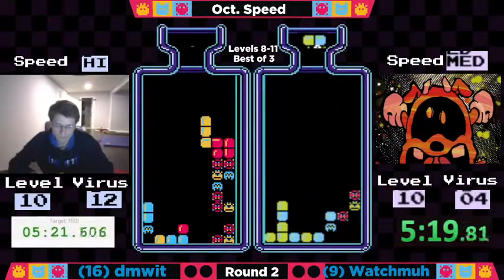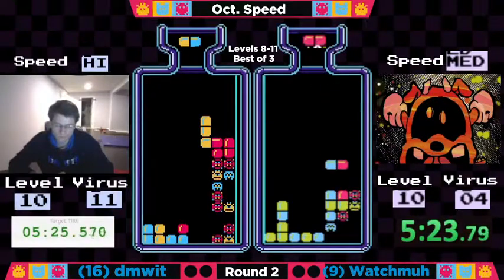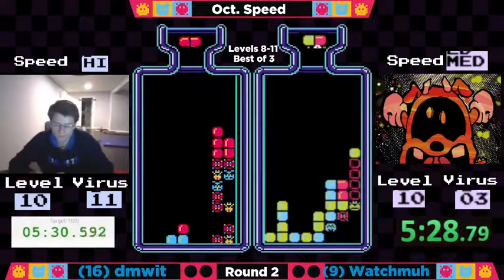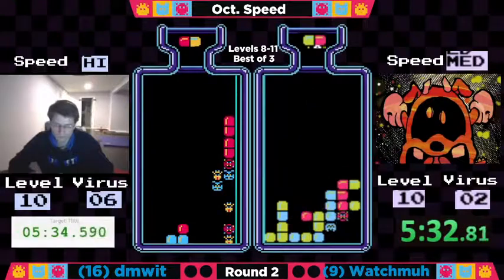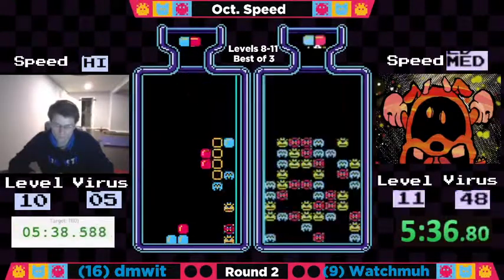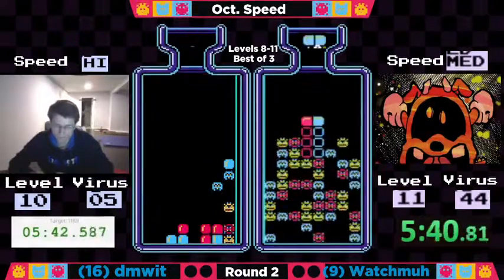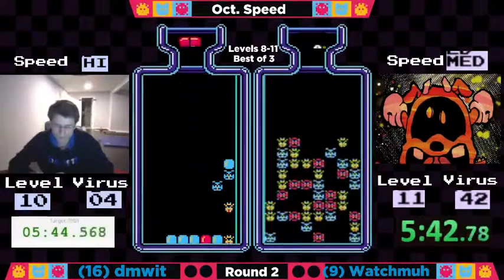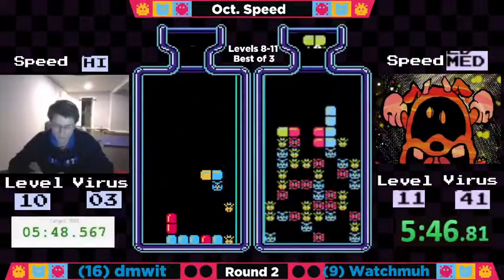Five viruses to go here. It looks like Watchma is building things up. Dimwit's struggling on that right side — a big double spire. Minimizing drop time and very efficient clears of viruses. Comboing out at 534. One level to go here. And that all-important cutscene skip, followed by the non-pause buffer.